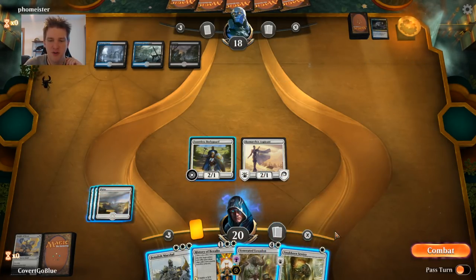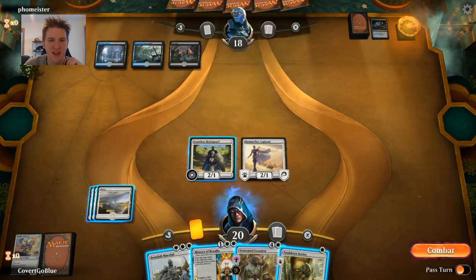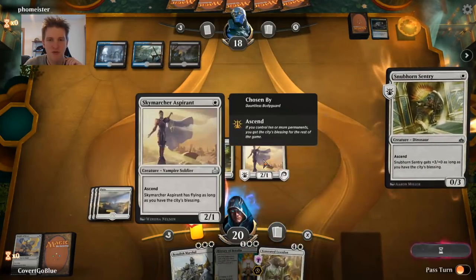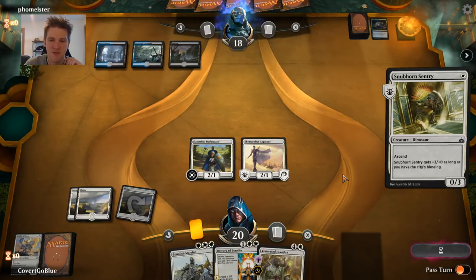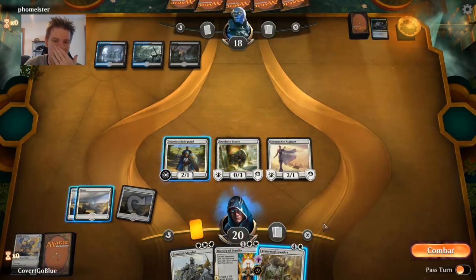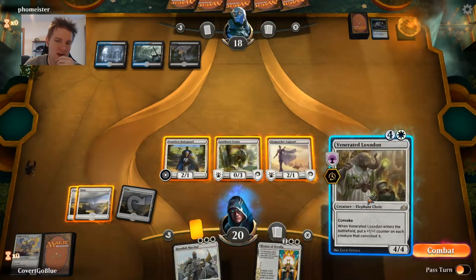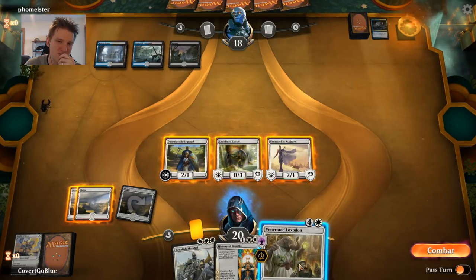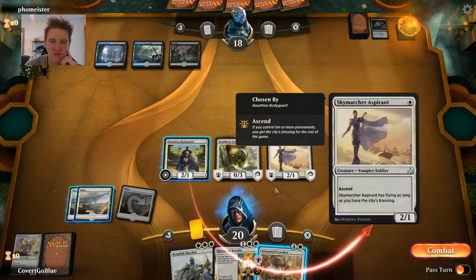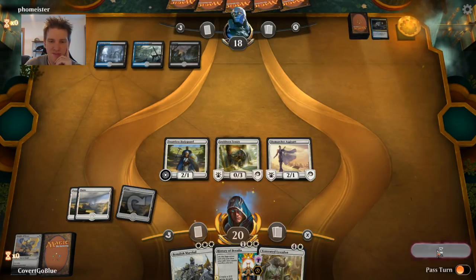If we're going to play the Loxodon, we'd want to play a Snubhorn Sentry first. We can also play a History of Benalia or a Marshal. It looks like a counterspell over here. I'm going to see if the Snubhorn resolves — if it does, I'll go for the Loxodon, which could result in a counterspell, but at least I still have these creatures back in hand. When to play around counter magic is an interesting call, but in this case I'm going to play around it.